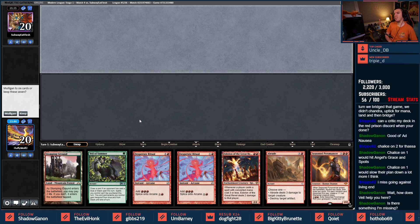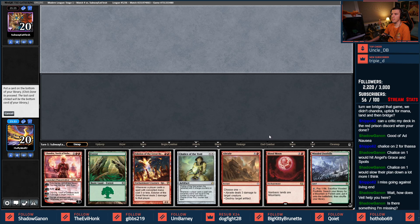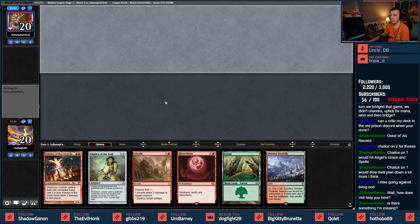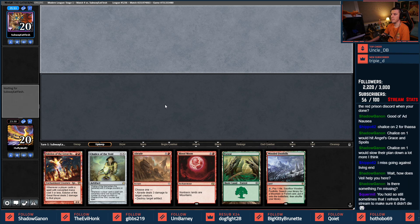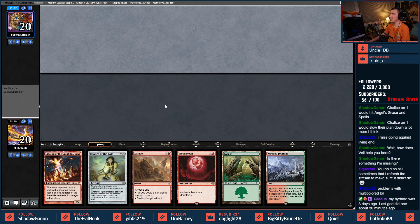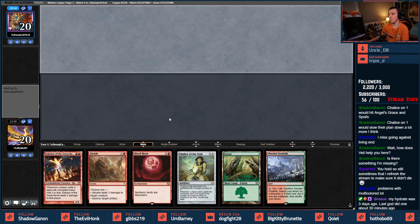Veil helps me here — if they play Ad Nauseam and then I have the opportunity to do this in response to Lightning Storm because Lightning Storm targets. Chalice on zero and a Blood Moon is pretty good here — and they Abrade to clean up a Prismatic Vista.